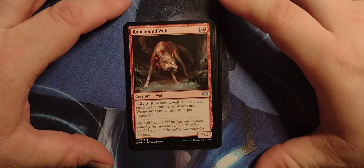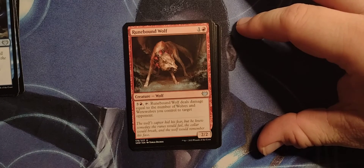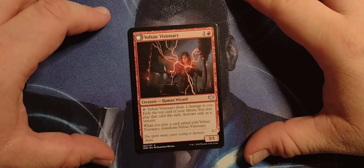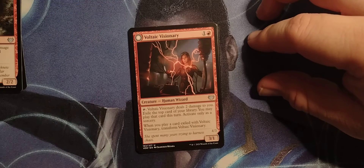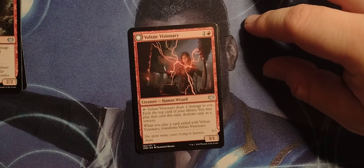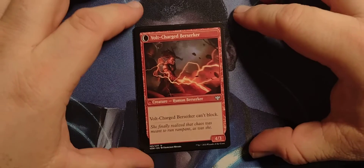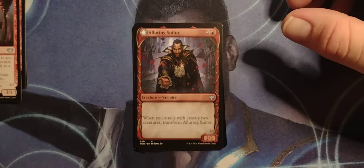Runebound Wolf — 1 red wolf, 2-2. With 3 red tap, Runebound Wolf deals damage equal to the number of wolves or werewolves you control to target opponent. That is a lot of damage. Voltaic Visionary — 1 red human wizard with 3-1. Tap: Voltaic Visionary deals 2 damage to you, exile the top card of your library, you may play this card this turn — activate only as a sorcery. When you play a card exiled with Voltaic Visionary, transform it into Volt Charge Berserker — 4-3. Berserker can't block. They're a Berserker.